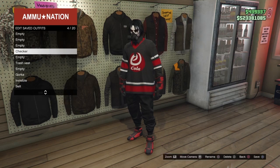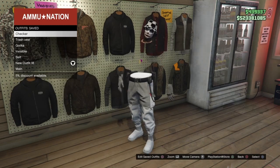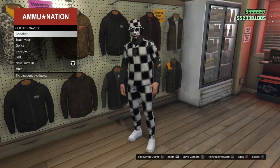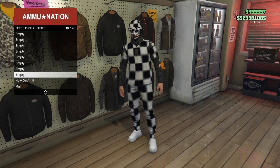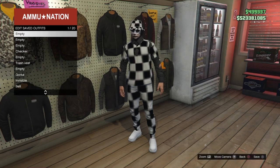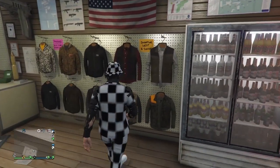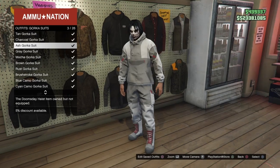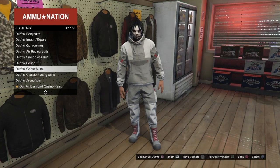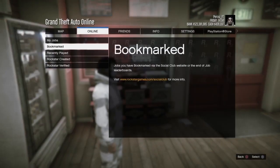For the second outfit — the checkerboard outfit — you don't actually have to merge anything; you already have it. Just select it and save it at the bottom so it doesn't get in the way of the other modded outfits, then delete the component for it. Now go back to the outfit section and go to Gorka Suits, go to number 3, and equip the ash gorka suit. This will be for the trash vest outfit, so start Cookie Cop again — go to Versus and go to Cookie Cop.